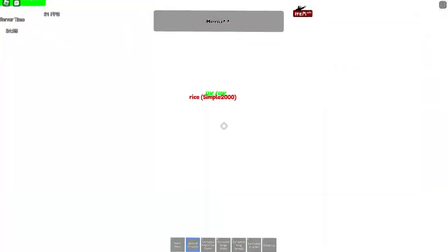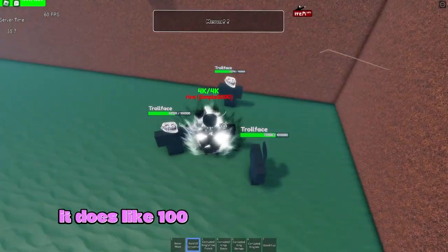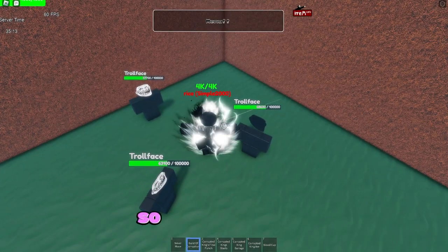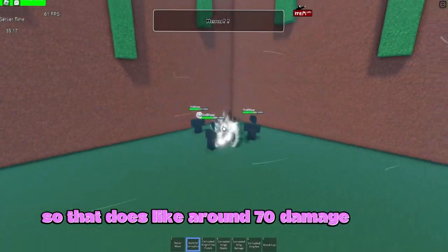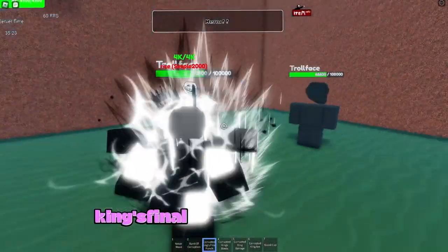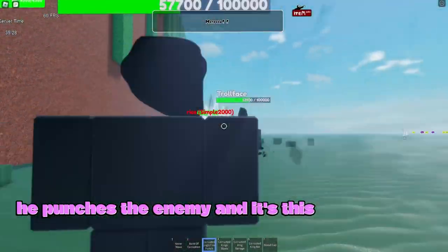The Burst of Corruption does around 100 to 150 damage — I don't exactly remember. Looking at it now, it seems to do around 70 damage, so pretty good for just randomly using it. The next one is called Corrupted King's Final Punch, where he punches the enemy.